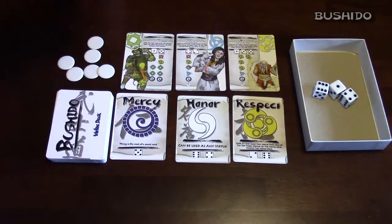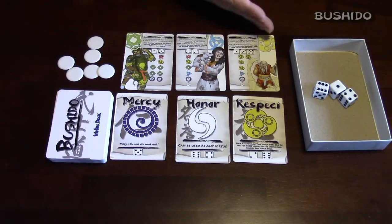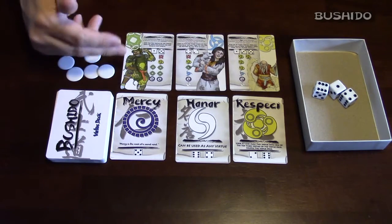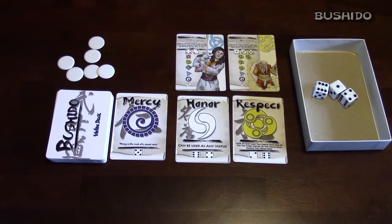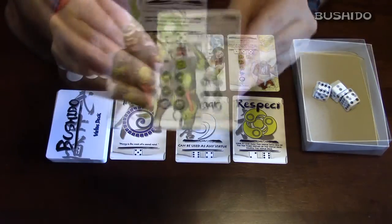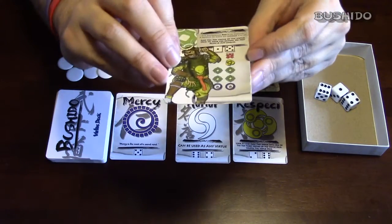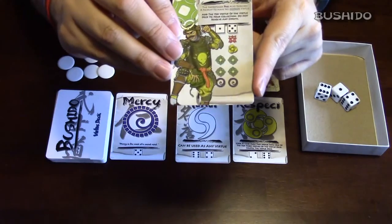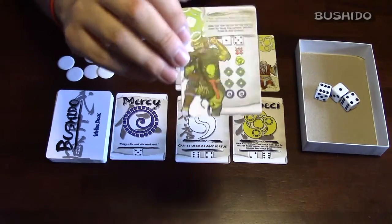What you're trying to do is collect these virtues to gain the respect and honor of one of the Daimyo. You look at each of the Daimyo and you'll see that they have a list of symbols on their card saying what kind of virtues they expect you to have. So we look at Kai here, and he wants you to have one courage, one respect, four integrity, and also two mercy, which are the purple ones.